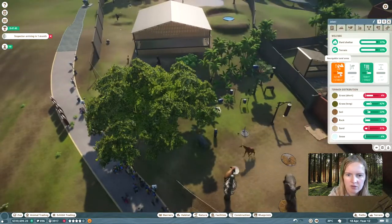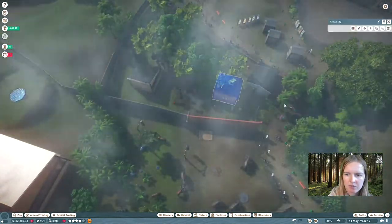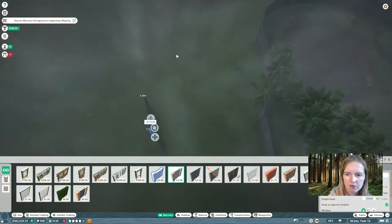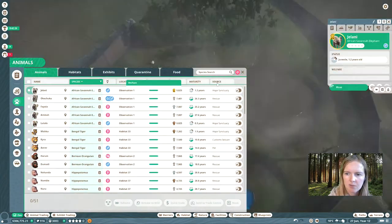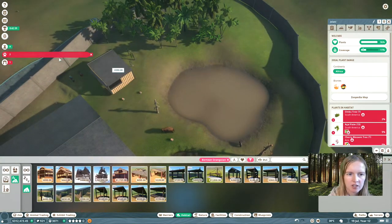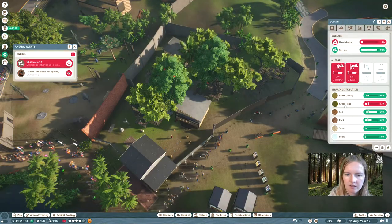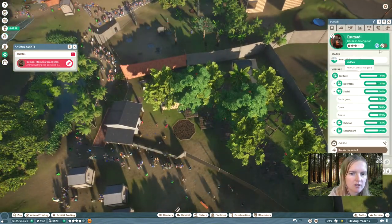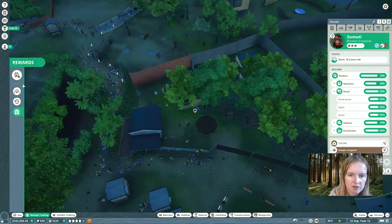There are still some welfare issues going on with the elephants. In the meantime we have some monkey issues because they keep climbing out of their habitat all the time. We're just going to relocate these shelters for now. The elephants were having some space issues, so we're just going to add a little tiny corner to our habitat — and that is enough. Make sure you get another shelter in here because apparently they have a little lack of hard shelter. There is an orangutan having issues — it was locked up by one of the shelters. We got rid of the shelter, and its welfare is back to 94% again, so it's going to be fine.